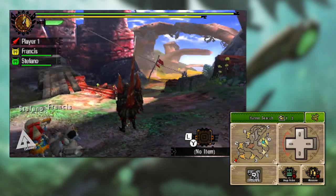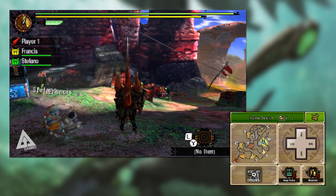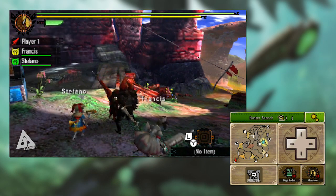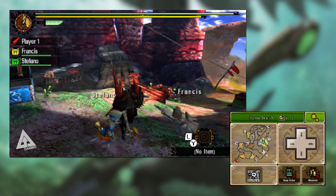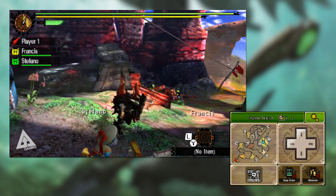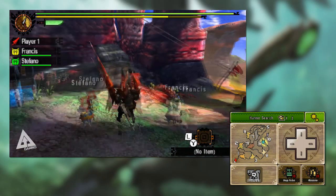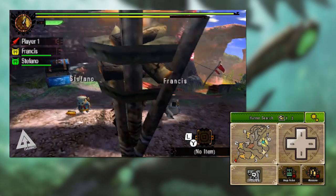Let's talk about evading because this is going to form a key part of your Lance strategy. With your weapon out, if you press B you'll hop backwards, and you can also do this straight after an attack. Pressing B after an attack will reset your combo, so you can begin by going one, two, three, hop back, one, two, three.